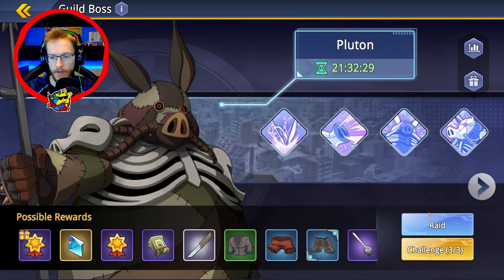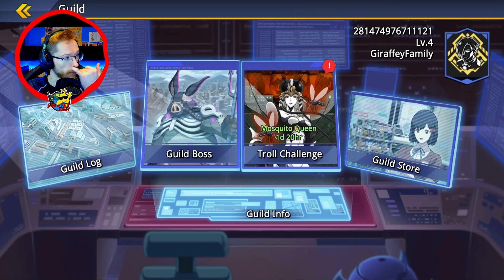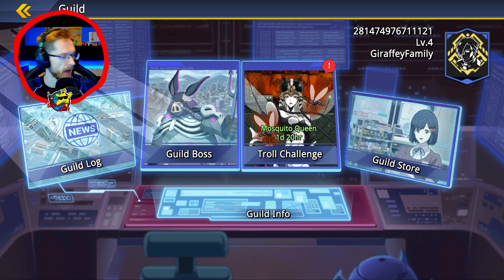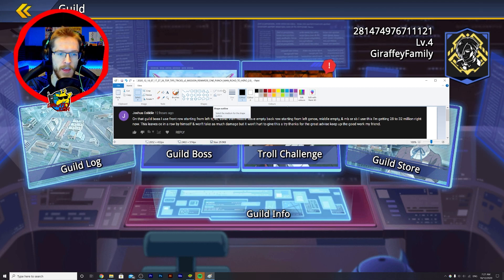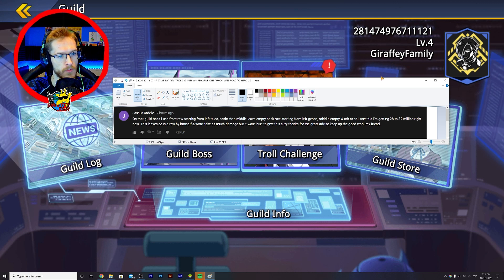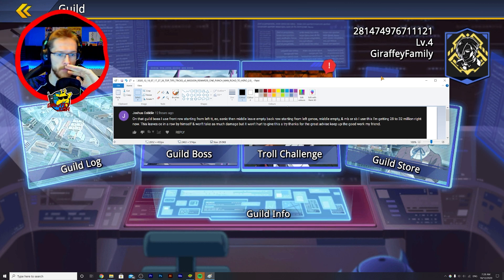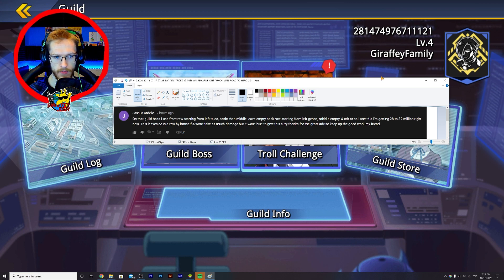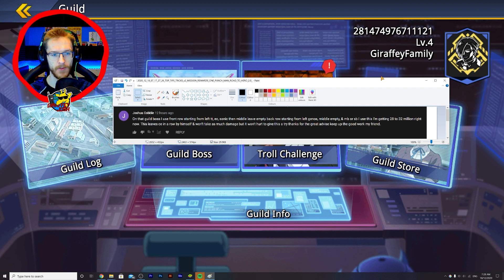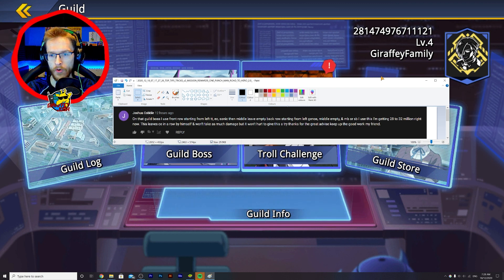I love doing guild bosses in my videos because it really does get everybody talking in the comments. I want to feature today's winner on the wall. He was discussing yesterday's boss — the stun guy, the one who squashes his brother at the start of One Punch Man. He says: on that guild boss I use front row starting from left — Terrible Tornado at the top, Emperor's Child, then Sonic. The middle row he leaves empty. Then back row: Genos in the middle, empty, and then Metal Bat or SB.